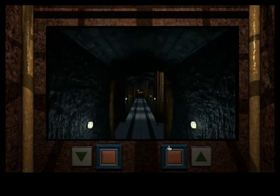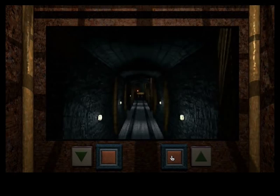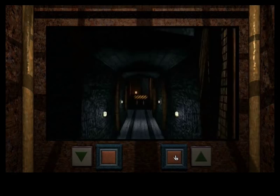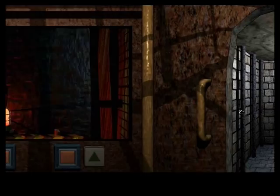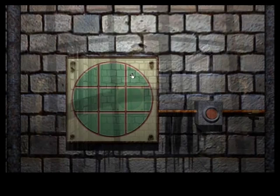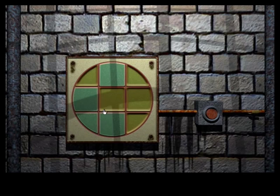I didn't bother looking at this before because it would have just been a waste of time — we wouldn't have been able to take advantage of what it unlocked, so I put it off until now. We've reached the end of the line and now we can enter the combination, which is one, two, three, four, five, six, seven, eight, and nine.